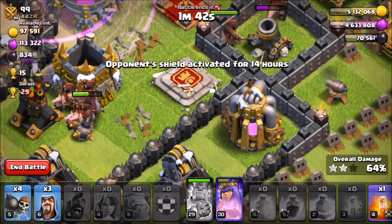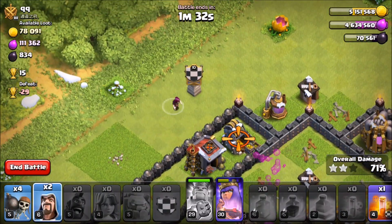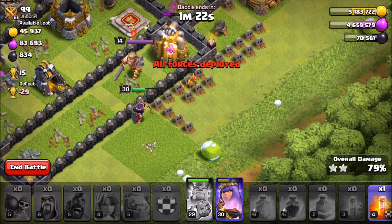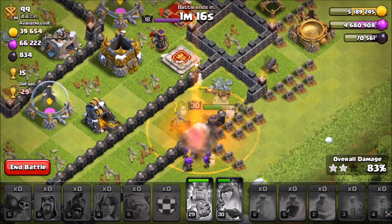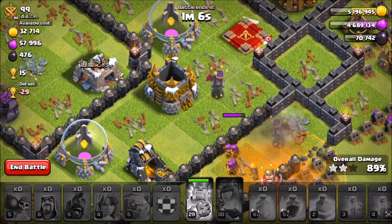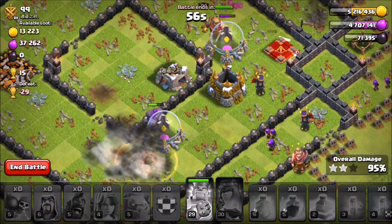There's that little tiny cannon we need to get. All the defenses look to be down so we might actually get the three star. Throwing in wizards over here and over here — wall breakers just for fun. Still got our king going. That king is trying to take out our queen! That one cannon is doing work on us. Our queen versus their queen — our queen won, but then she lost. We still got plenty of troops though — looks like we're going to get the three star!